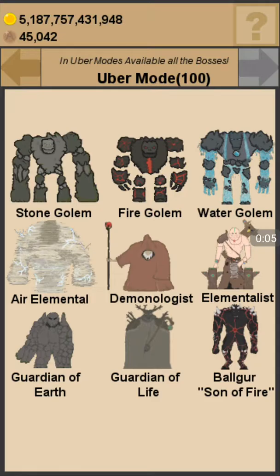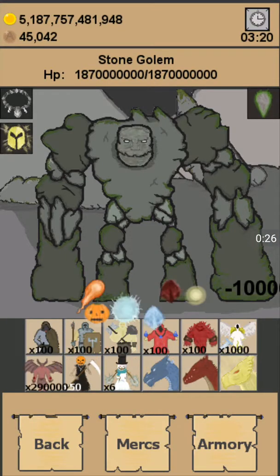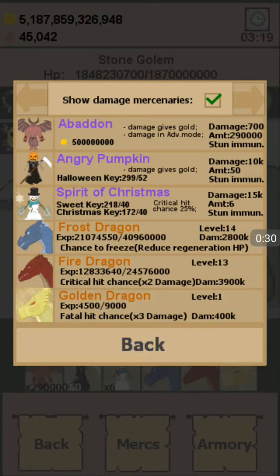Hello and welcome to Boss Picker. Today we're going through the new mercenary, the Golden Dragon - explaining how you level him up. When you get him he'll be at level one like the other dragons. The Frost Dragon gives 200,000 damage at level one, the Fire Dragon gives 300,000, and the Golden Dragon gives 400,000 - which I kind of predicted in my last video.